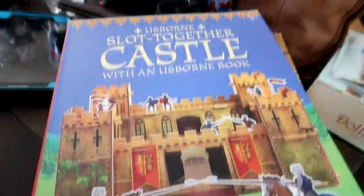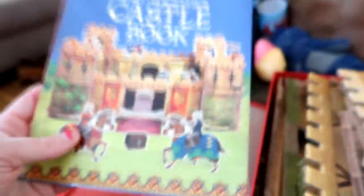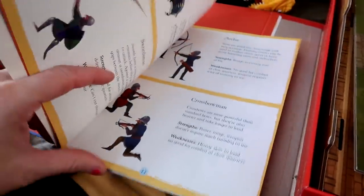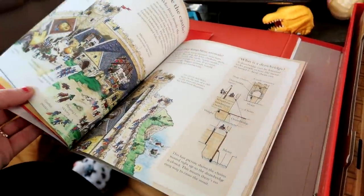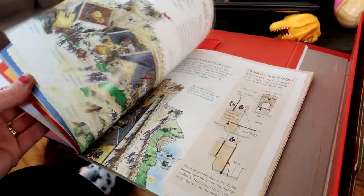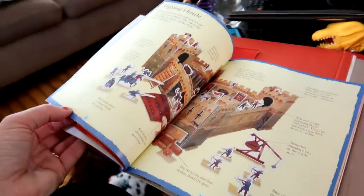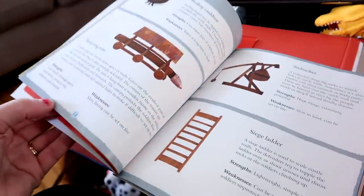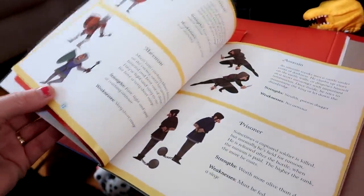What castle is he talking about? This castle. So a long time ago, I bought the girls this Usborne slot-together castle. You open the box — we've already built this before — and it comes with this book. It actually doesn't have instructions. Oh my goodness. Never had a boy that would love this so much. It talks all about castles and what happened in castles, fighting a battle.